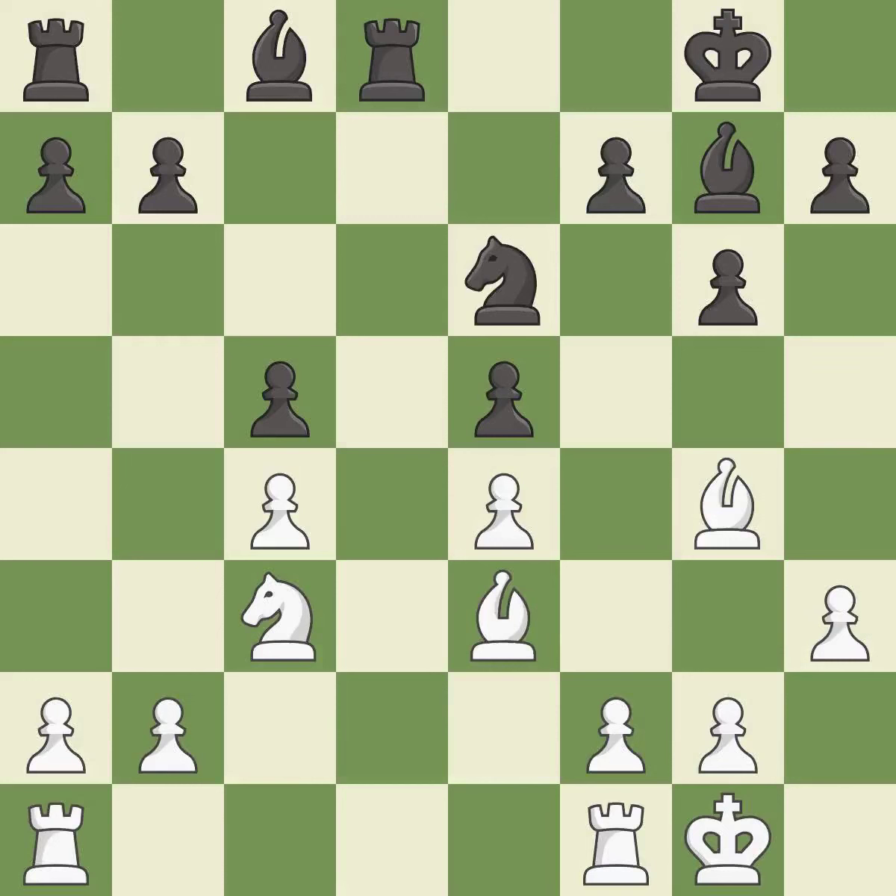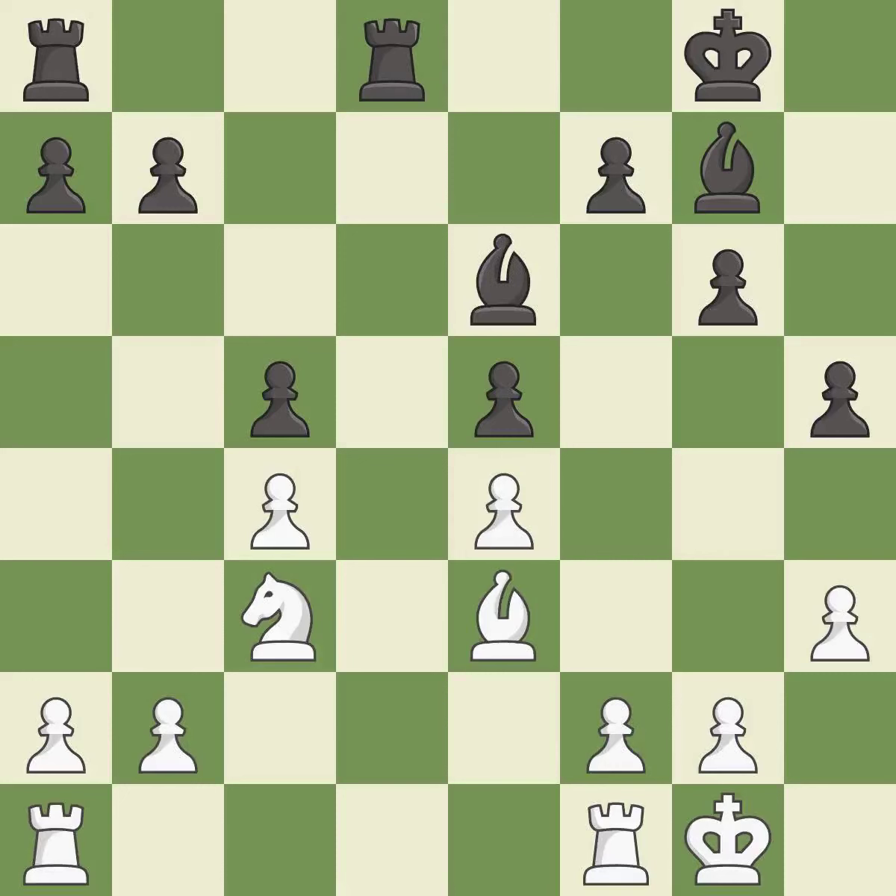The game was close to balanced, but now black is worse — it is an inaccuracy. This is an equal trade; this is the only move that works — a great move. Recaptures. This blocks an attack on a vulnerable pawn. This overlooks an opportunity to strike at the center with a pawn — it is an inaccuracy.